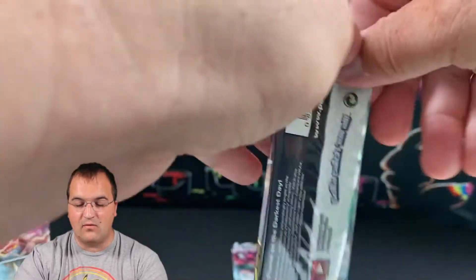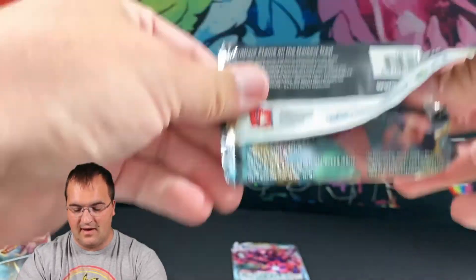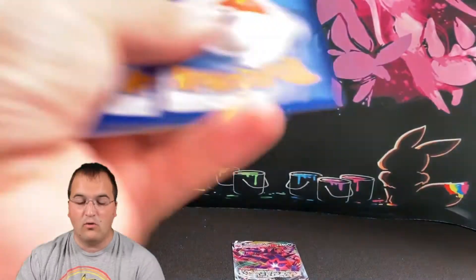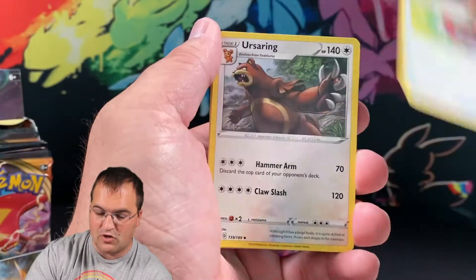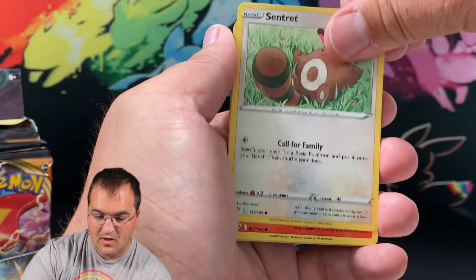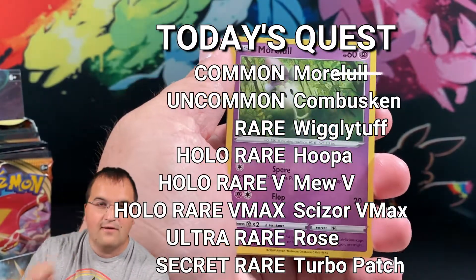Also looking at some recent booster boxes of Darkness Ablaze. If you're interested in expected value and that kind of math, check it out. At pre-release, Darkness Ablaze was trending at $150 of expected value per box, largely due to the Charizard factor. This is going to be a high-value set in the long term. Pack two: Centrate, Larvesta, and Morlul — Morlul is the common we were looking for! Fireworks!